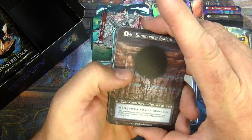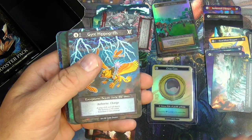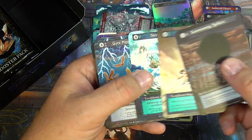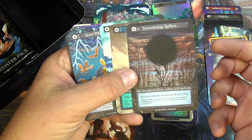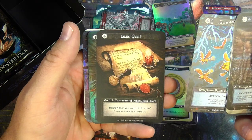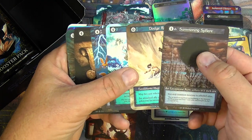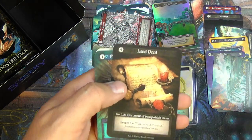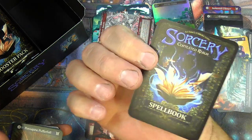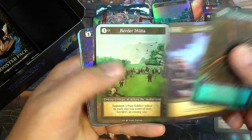Alright — another foil. Summoning Sphere, Dodge Roll, Stormy Seas. Gyre Hippogriff — wait, those were exceptionals. How many exceptionals did I just get? I just got four exceptionals: Summoning Sphere, Dodge Roll, Stormy Seas, Gyre Hippogriffs — and a Land Deed. Interesting, that's weird. I haven't seen that yet where you got four exceptionals. Let's count those out — I got four. Elite Document, Land Deed. Bearer: you control this site. Nothing weird about that, I don't think.